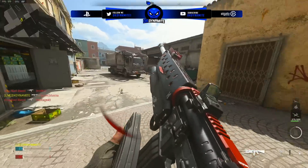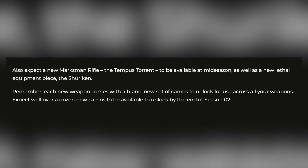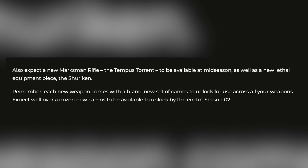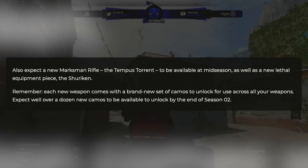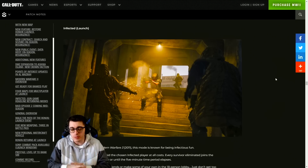In the mid-season update at some point in March, we'll be seeing the Tempest Torrent marksman rifle. As of now these are the only new weapons confirmed for Modern Warfare 2 in season two, but if there's a bigger-than-expected mid-season update there might be even more weapons added in mid-March.